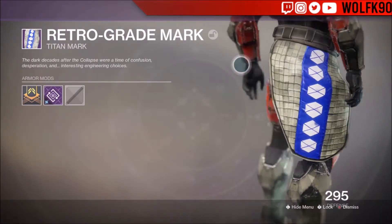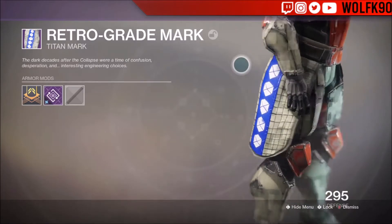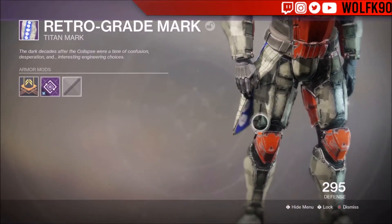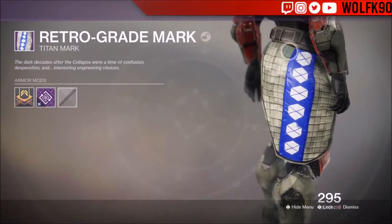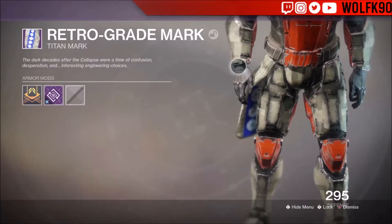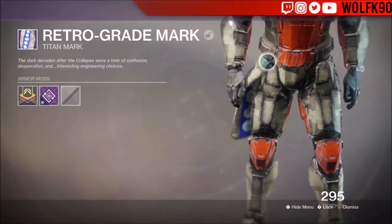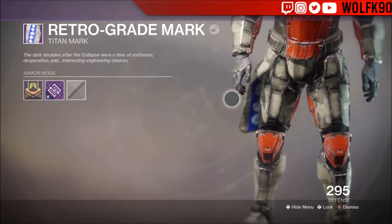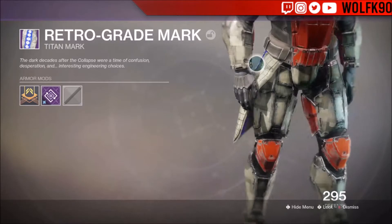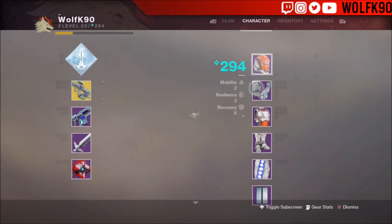I don't really like any of the marks in this game either — I feel like they just don't look that good. Most of them just kind of hang down from the side and there's no real point to them. The hunter cloak makes more sense, and the warlock bond doesn't really make so much sense because it's so small, but I don't know what else you'd put on them.